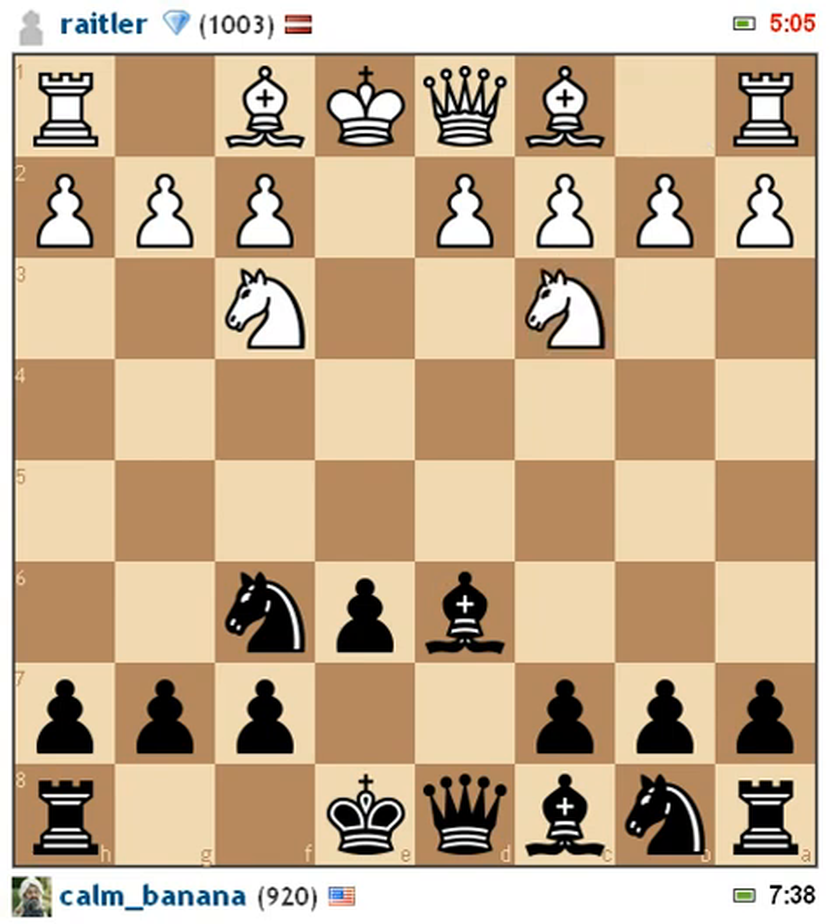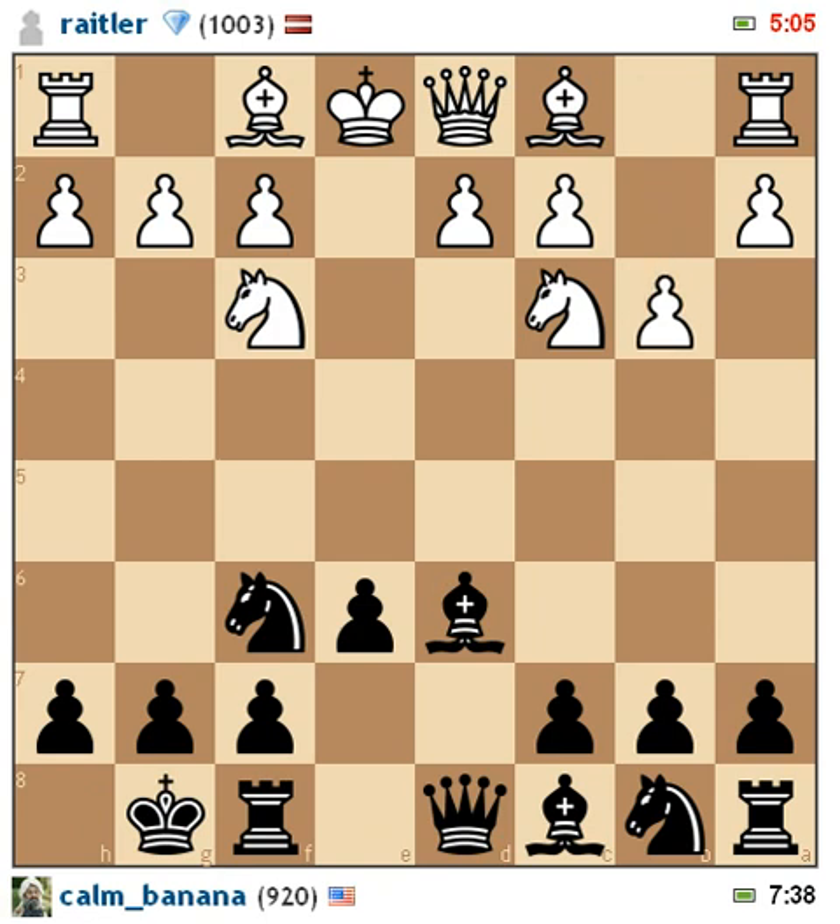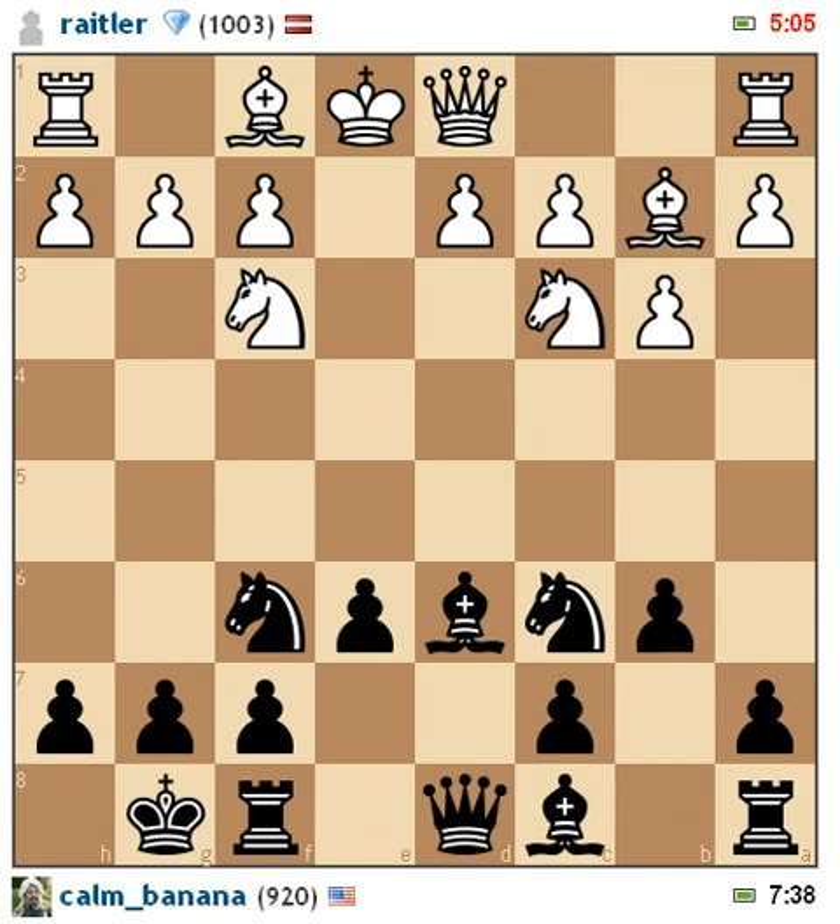He develops his knight on the other side. I castle. He's getting ready to finish developing his bishop, and if he does castle on the queen's side, I kind of want to be prepared to attack there as well. So I decided to develop some attackers over there. He does so as well, and I do the same thing. He brings his bishop up, and it looks like he's going to castle on the king's side, which is even better, because now this bishop is excellently placed across the whole diagonal.